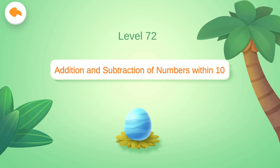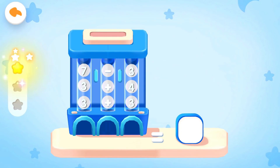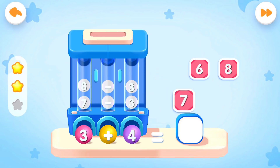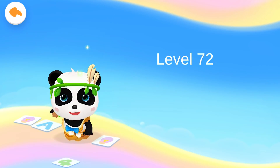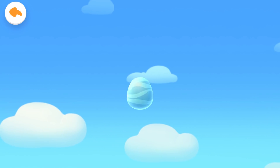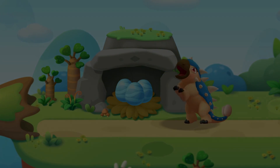Level 72: Addition and Subtraction of Numbers Within 10. What's 8 minus 1? You are awesome. What's 3 plus 3? Yeah, you are right. What's 3 plus 4? Correct answer. You found the dinosaur egg. Wonderful. You found all the Ankylosaurus eggs. Bravo!